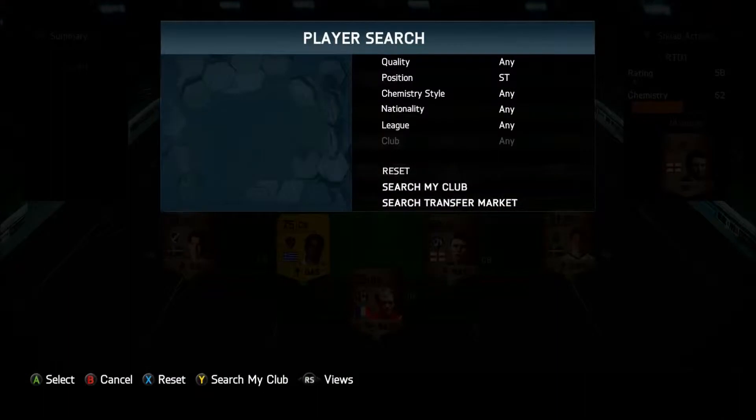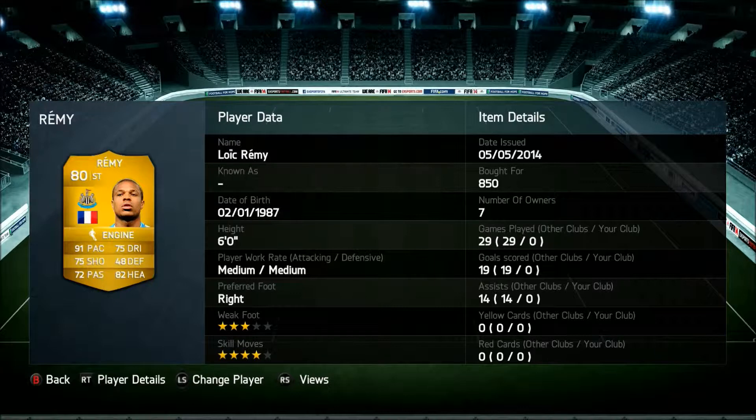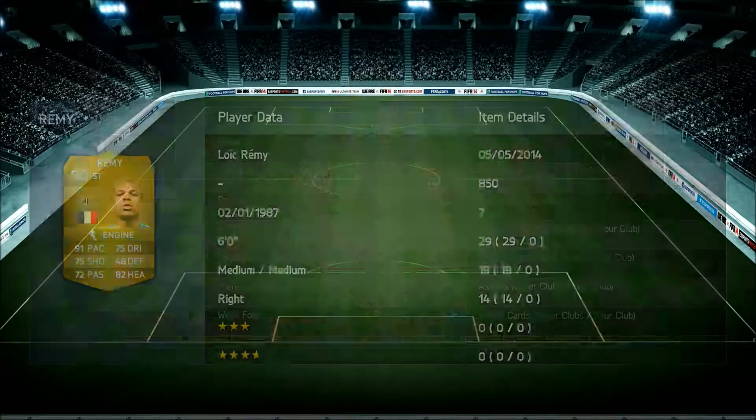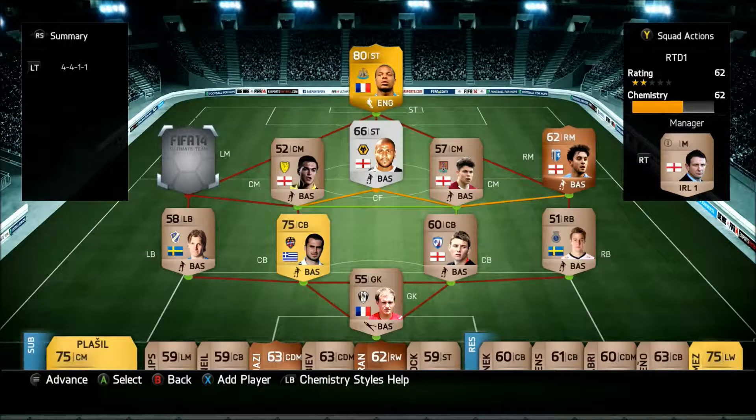The striker we picked up is Remy — his winter upgraded version. As you can see: 91 pace, 75 shooting, 72 passing, and he also has 82 heading. Decent player guys. I picked him up for 850 coins, and I got him with an engine chemistry style card. He has 4-star skill moves and 3-star weak foot, with medium-medium work rate. I do prefer low defensive and high attacking work rates, but it's not the worst.